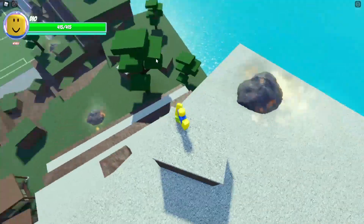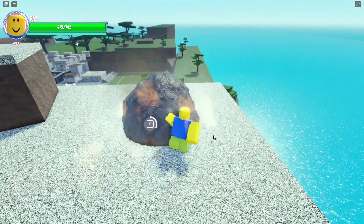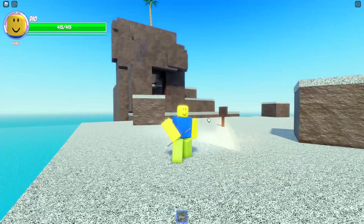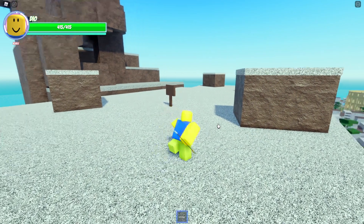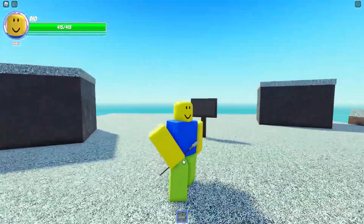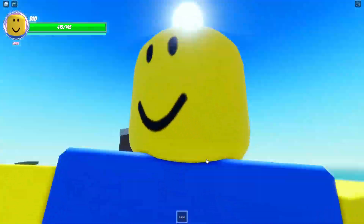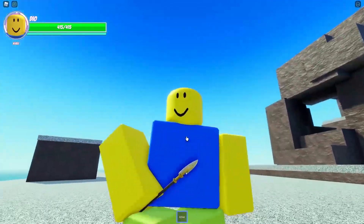That guide will take you through everything you need as a beginner, including meteors, arrows, stands, and all that. Meteors land every 10 minutes or so — go up to one and it'll say hold to interact. It'll sink into the ground and give you an arrow. You basically just want to use this on a standless character, and it'll give you a stand. That's the first method of getting an arrow.